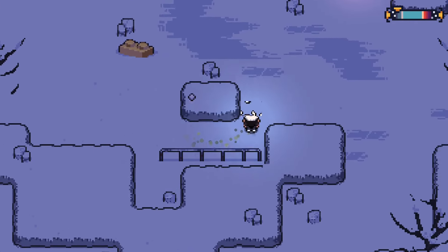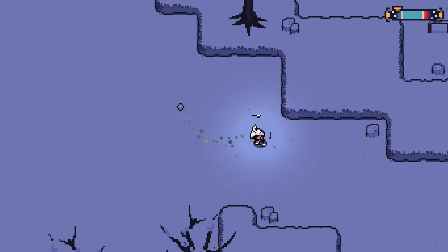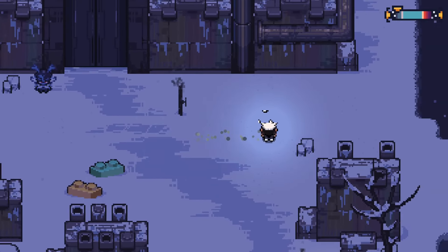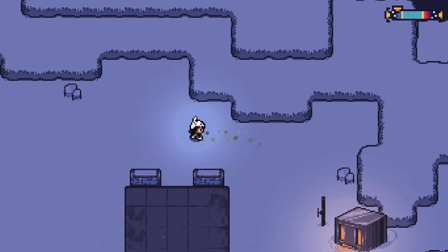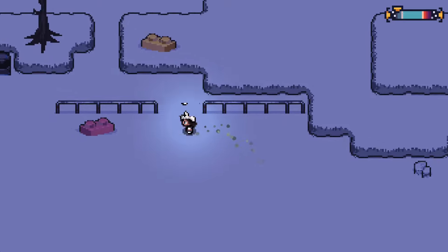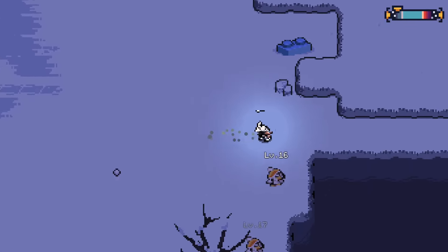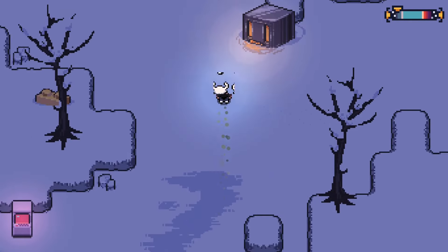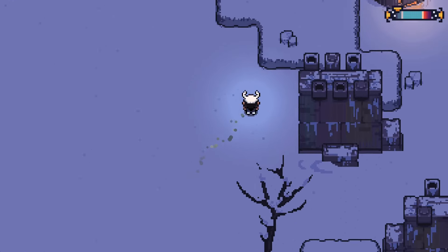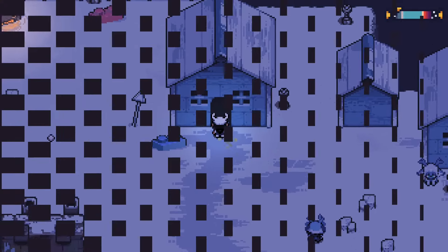Okay, this is where we need to be. I want to explore a bit more to get my surroundings in check. I can see we've come full circle back to where I came from. There's another character nearby. There are no goodies in this direction. The path here seems to go back to the city. Now that I know where the factory is, I want to go heal and turn in the fish.